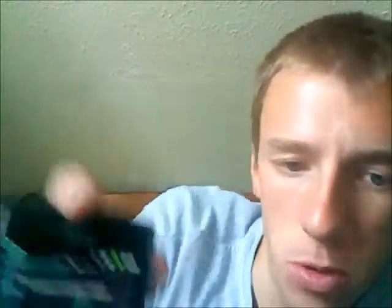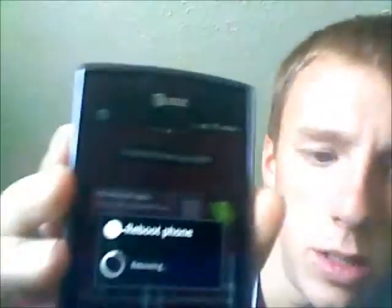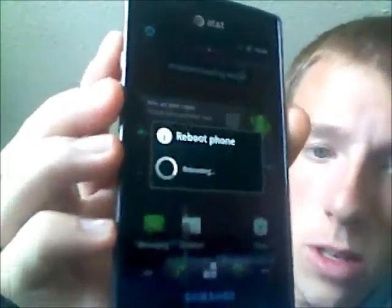What you want to do is hit the power button to get into reboot mode. Hit the power button — sorry for hitting the ringer volume — hit Reboot. It'll ask you to go to Recovery or just do a normal reboot. Hit Recovery and hit OK. I already have the Google Apps installed on this because I wanted to make sure it worked before showing you.